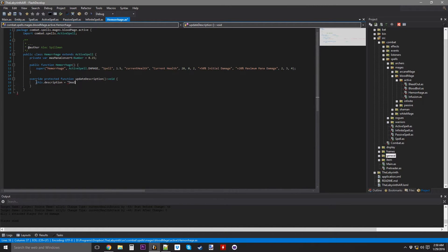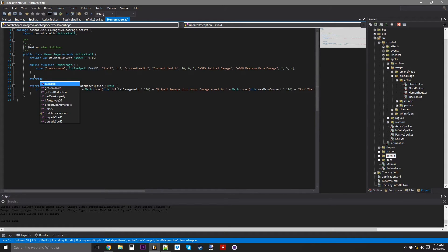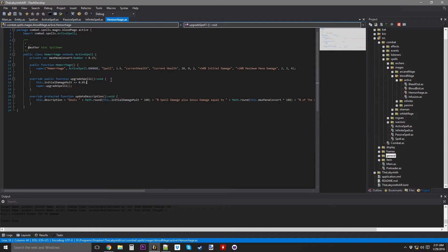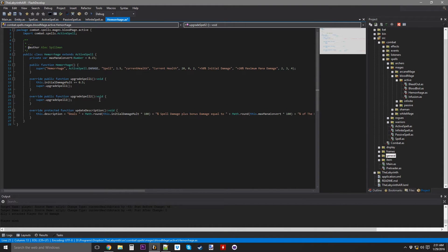This.description equals 'deals' plus math.round(this.initialDamageMolt times 100) plus '% spell damage plus bonus damage equal to' plus math.round(this.maxManaConvert times 100) plus '% of the Blood Mage's maximum mana.' Override upgrade Spell1 — we're just going to increase the initialDamageMolt by 0.5.